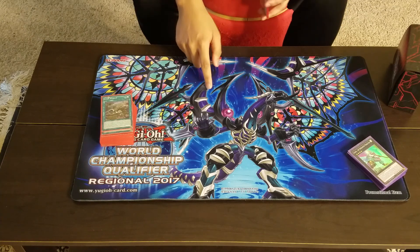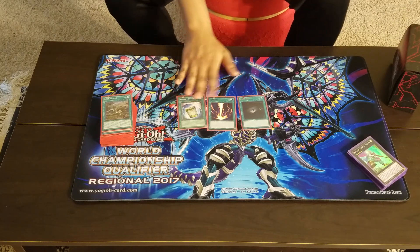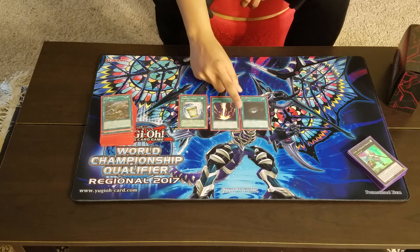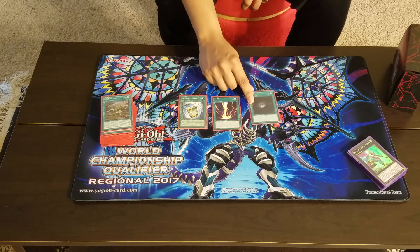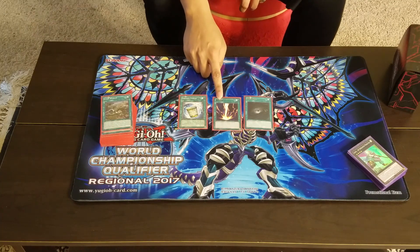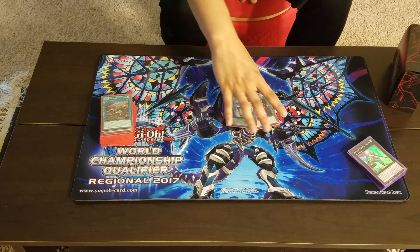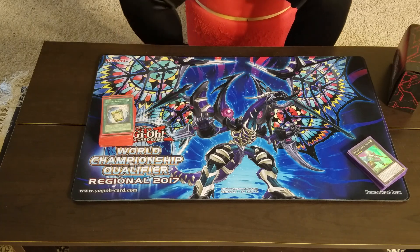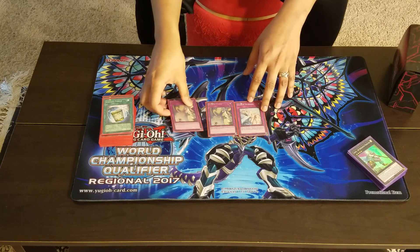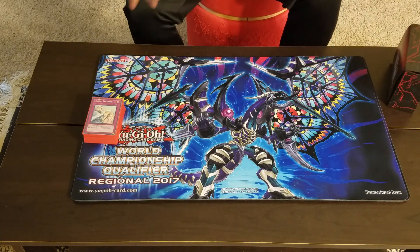For my one-offs: one Dark Hole, one Raigeki, and one Instant Fusion. I like to main Dark Hole in this deck since I don't have three Diagrams — if I do break with some babies, I can at least do a recovery play. Raigeki doesn't gain me much advantage right now. Instant Fusion at one is fine, but I might update it to two. For my trap lineup: one Solemn Warning and two Solemn Strikes. The Solemn brigade always helps maintain consistency and beat off your opponent.